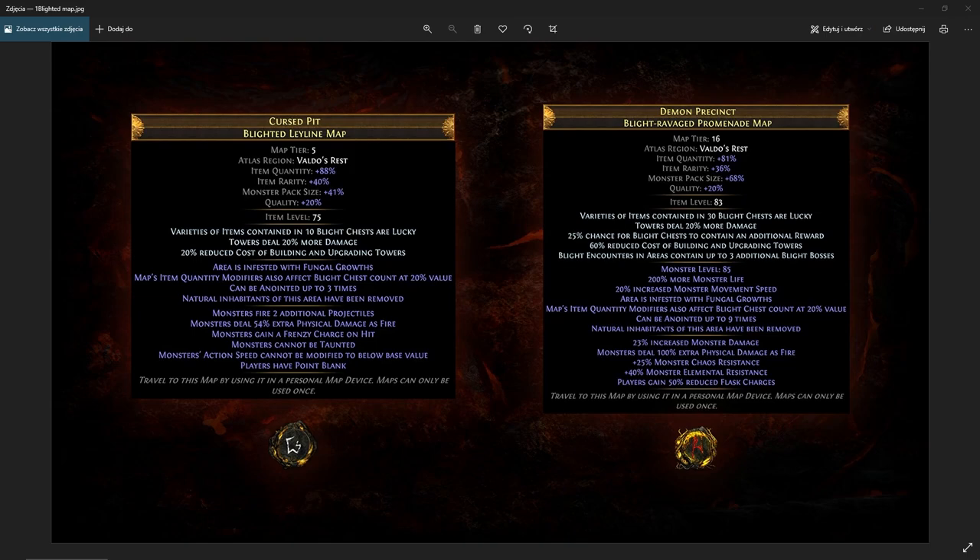Let's start with the uber blighted maps, which are called Blight Ravaged Blighted Maps. They can drop from a normal blighted map, but it has to be at least tier 14. The main difference from normal blighted maps is that you can anoint them up to nine times, but no more than three times with the same oil. For example, you can use three amber oils for reduced cost of building towers, three crimson oils for blighted chest unlucky, and so on — basically to prevent you from reducing tower costs or encounter duration to zero.